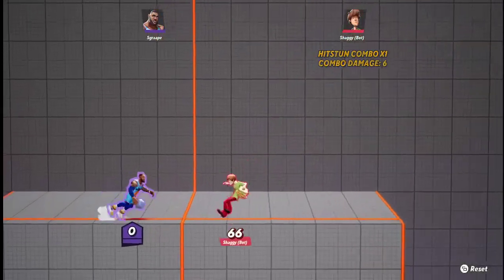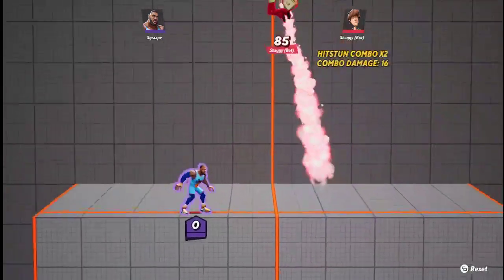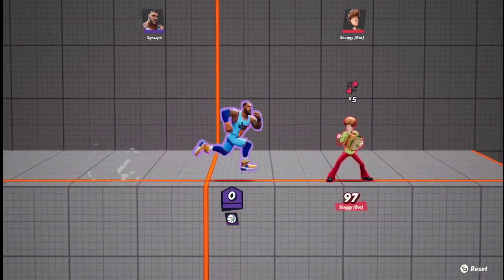Now we're going to go over specials. Most of the specials involve throwing a ball. That's his side special — and if you lose the ball, you can use your neutral special to get it back.